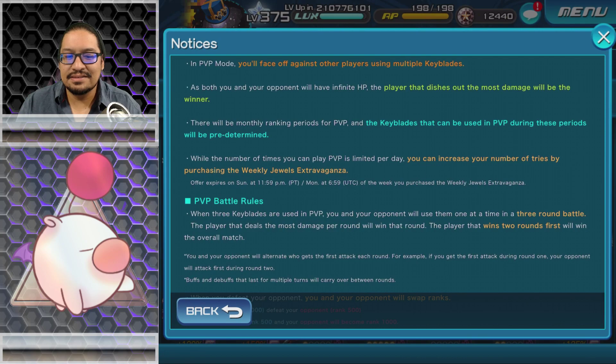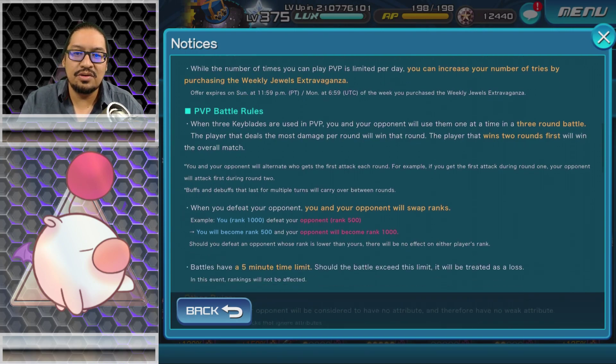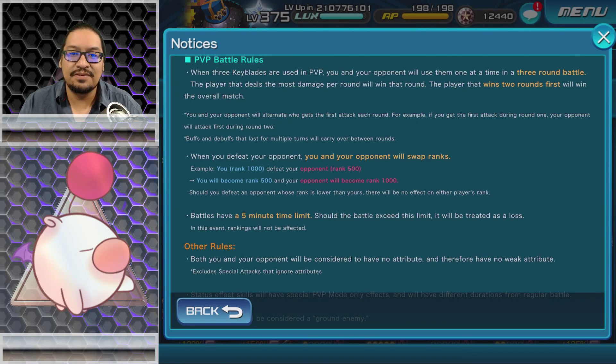I feel like they shouldn't have linked PVP tries to VIP purchases. PVP battle rules: when three keyblades are used, you and your opponent will use them one at a time in a three-round battle. The player that deals the most damage per round wins that round, and the player that wins two rounds first wins the overall match. You and your opponent alternate who gets the first attack each round, and buffs and debuffs that last multiple turns can carry over between rounds.